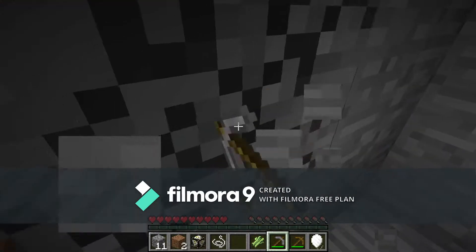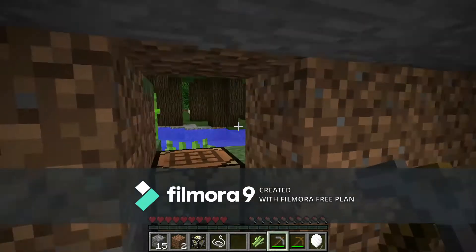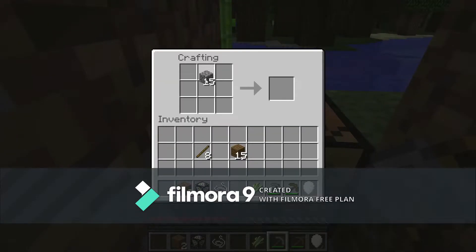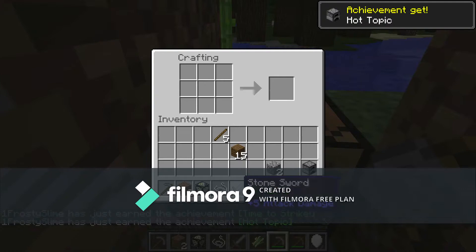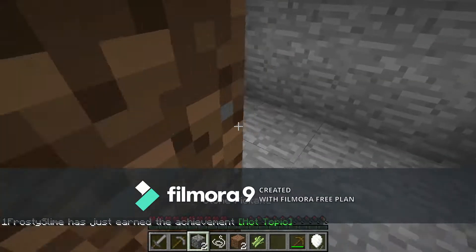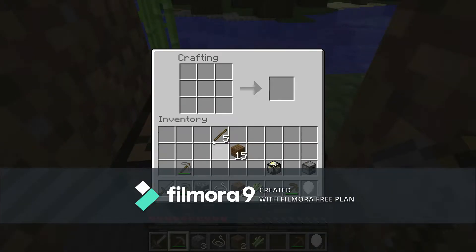We're just going to get some cobblestone here. How much do I need? Three, two — I don't know. There we go. I meant to make an axe but I guess now I have two pickaxes.